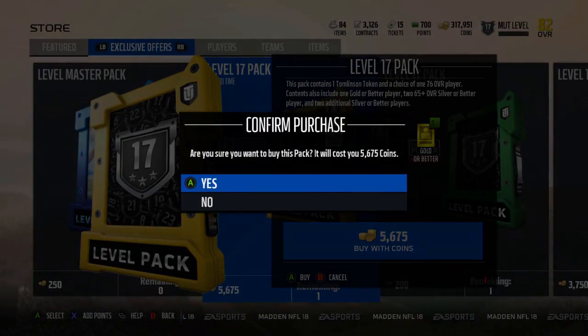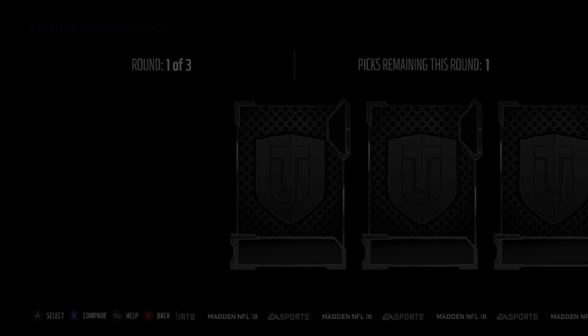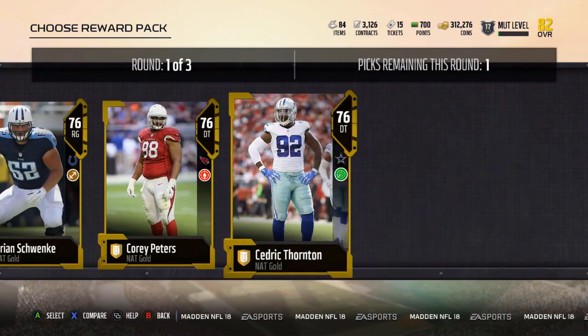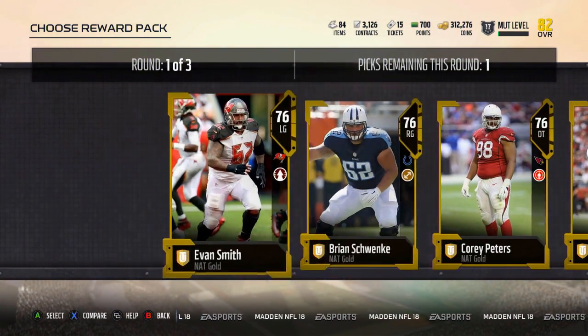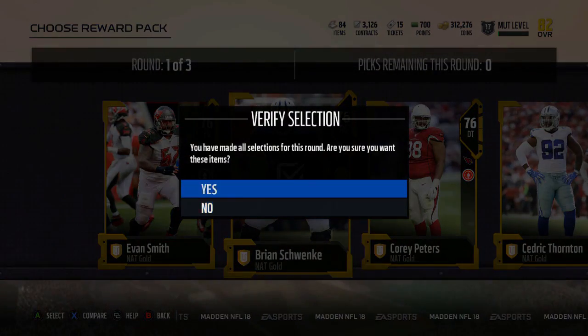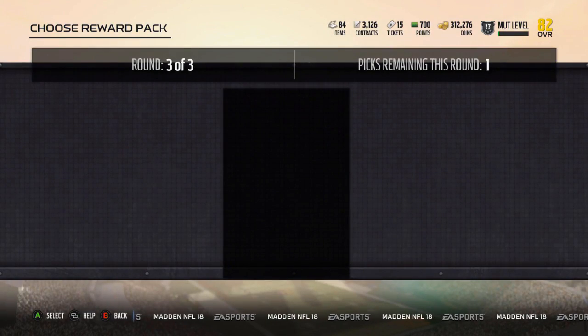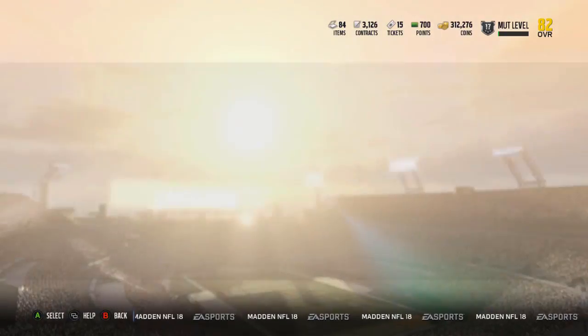Finally got to level 17, so we'll open up this bad boy first. If I gotta pick a non-auctionable tradable, I'm gonna take the linemen. Take that. Let's take my tokens.